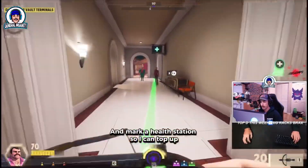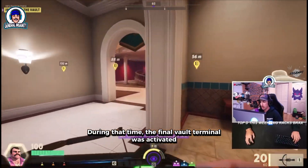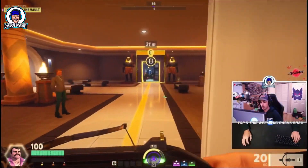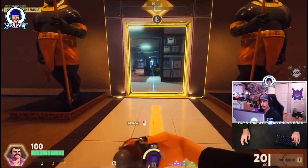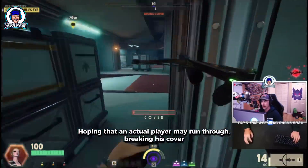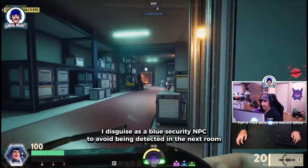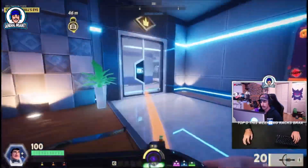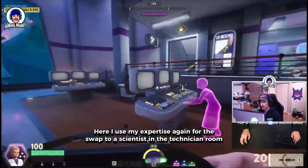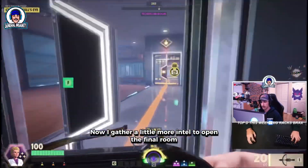I notice I'm still missing 30 health and mark a health station to top up. During that time the final vault terminal was activated, meaning now we need to push toward the final objective — the vault. At the entrance I place my own tripwires, hoping an actual player may run through and break his cover. I disguise as a blue security NPC to avoid being detected in the next room. Then I use my expertise again to swap to a scientist in the technician room to avoid having my cover blown. Now I gather a little more intel to open the final room.